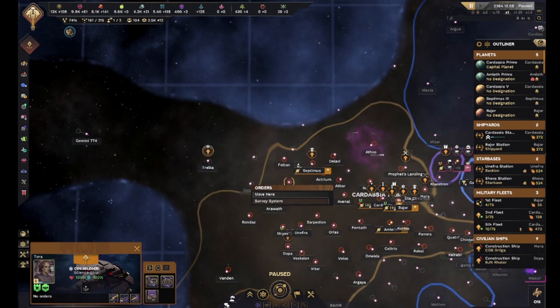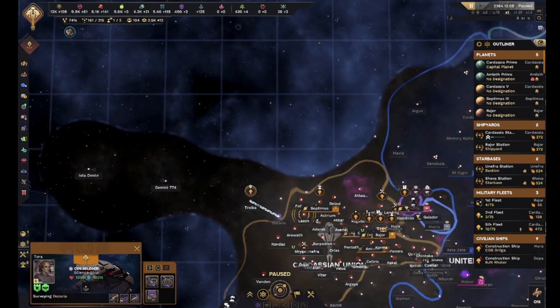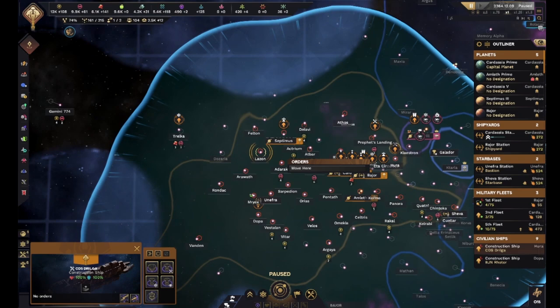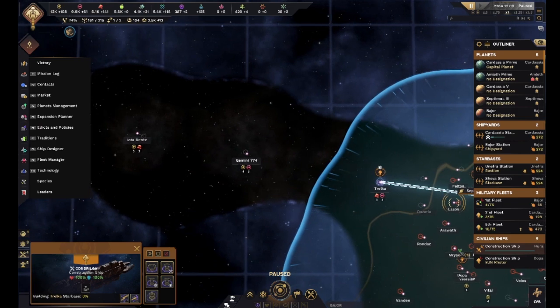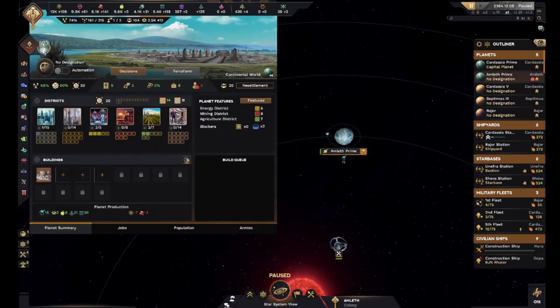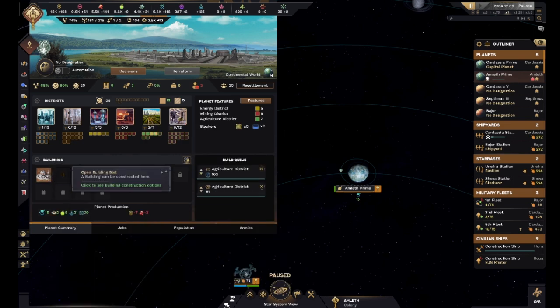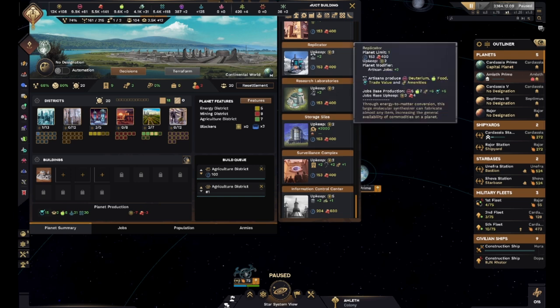We also need to probably survey this system so we can start building out our empire a little more, which we'll need a construction ship for. You've already finished up everything you need to do in that system, so why don't you go build an outpost, then we can slowly build our way out to Gemini 774 and Iota Dente. We also have Amleth Prime over here which we really haven't paid any attention to, but we're running low on food, so we're gonna get some agricultural buildings in here and probably throw in a replicator as well.